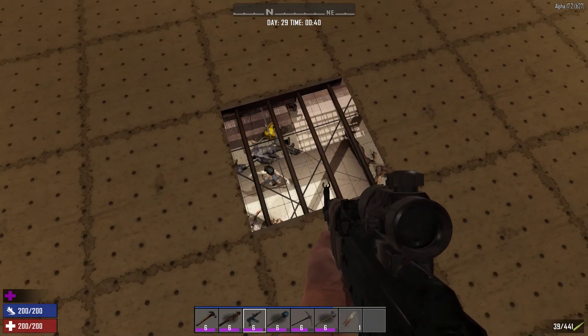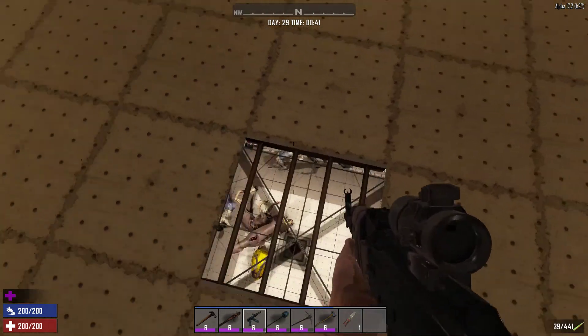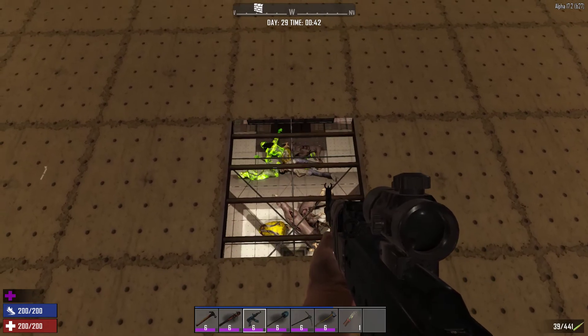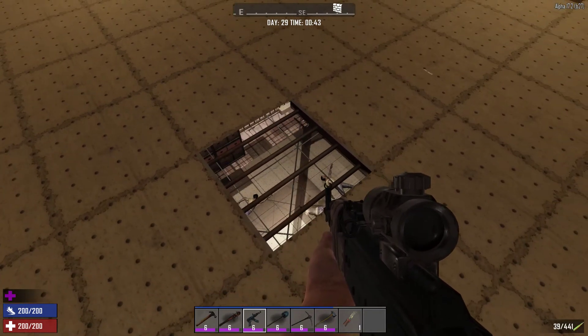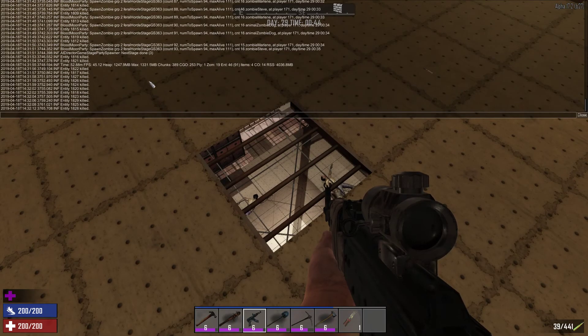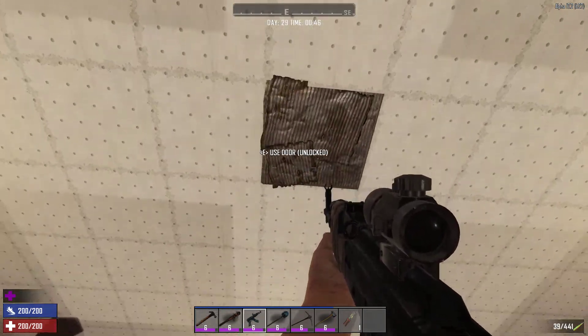This is completely abusing the AI — call it whatever you want. I like to think that in an apocalypse survival scenario, the reason humans would survive is because we're smarter than zombies. And there you go, that's stage three — a blood moon horde completely cleared.